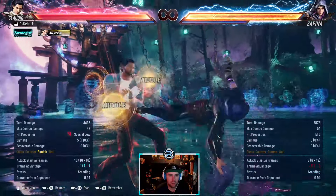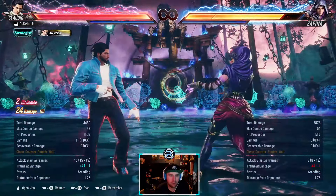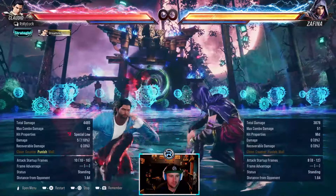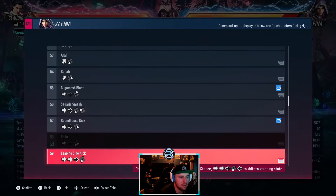I do down back 1 into forward so that you recover standing, and then you can do a move from standing instead.